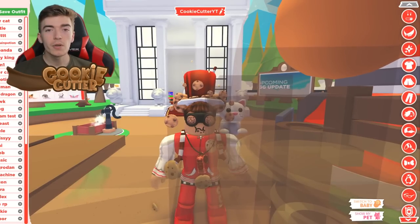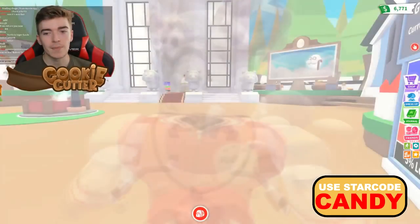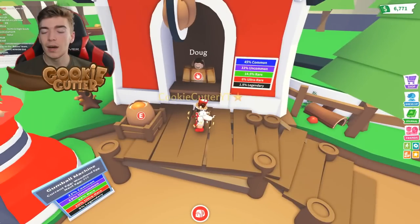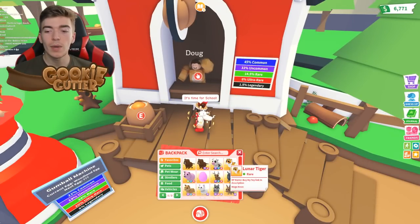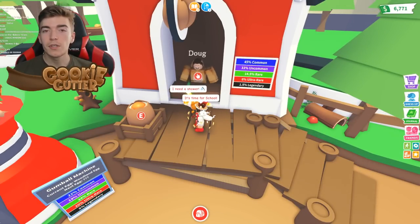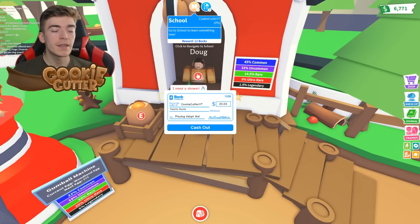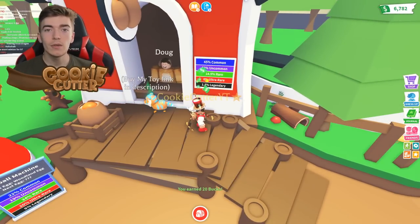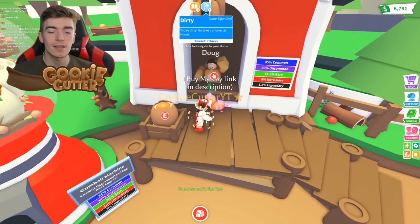Step 1: you want to go into your Roblox avatar and press Switch to Baby. In case you're wondering why, that means it will allow you to earn bugs faster. Also, make sure that you have your favorite pet equipped, because by doing so you will receive tasks for yourself and also tasks for your pet, allowing you to technically double your bugs intake.